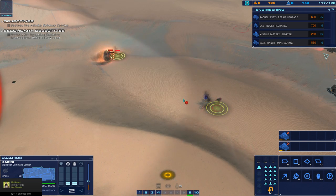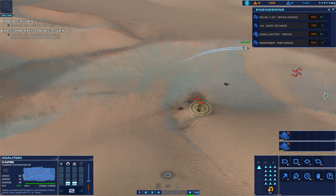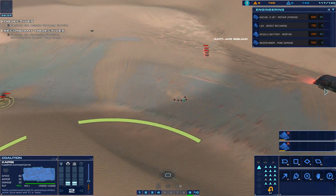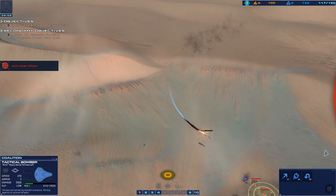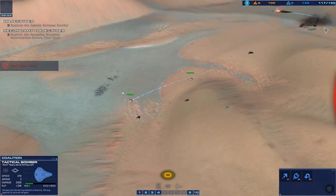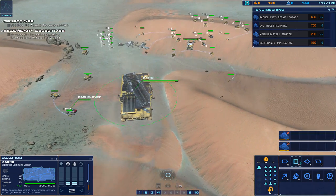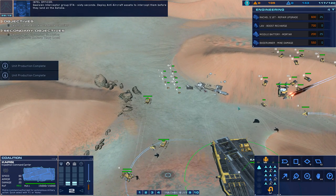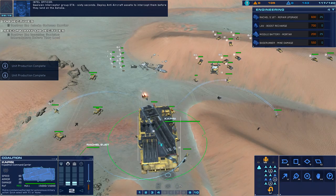Strike fighter approach vector dialed in, green line confirmed. Our bomber is under enemy fire. Receiving, scans active. Copy, returning to carrier. Attention. Galcyon interceptor group ETA: 60 seconds. Deploy anti-aircraft assets to intercept them before they land on the Ashoka.